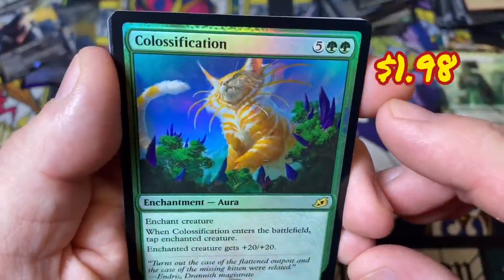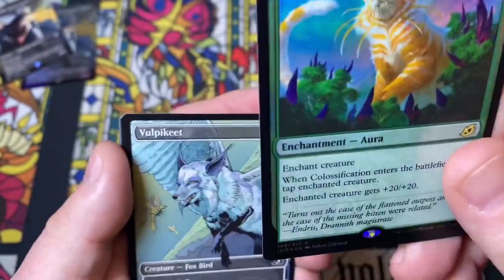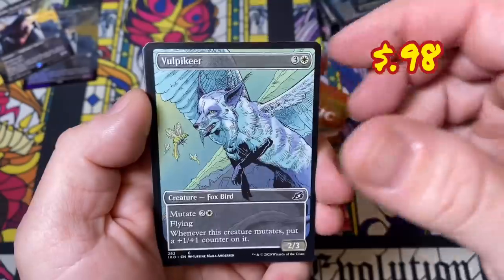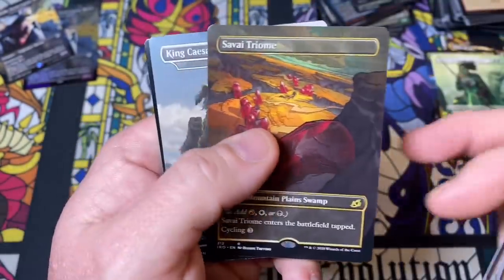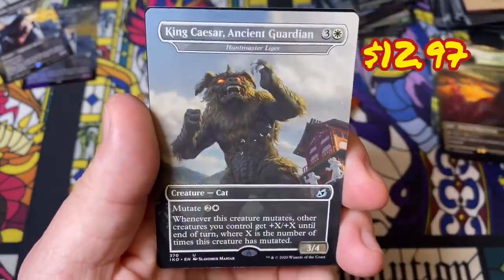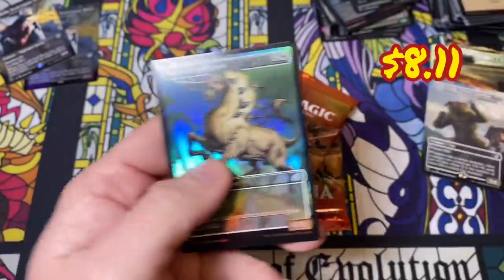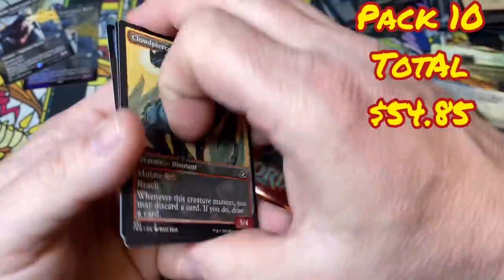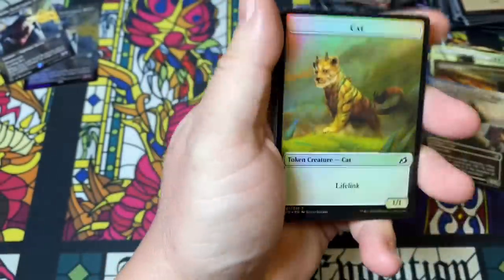There's our cute little kitty cat — another Triome, man. This box — a King Caesar, and an Oricorn. These guys back here — down to our last two packs. This box, we're good — loving it.